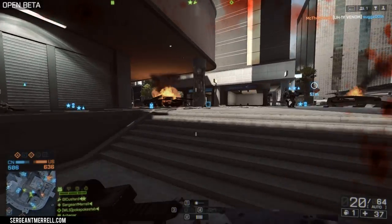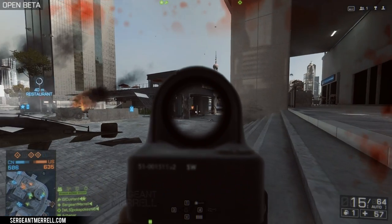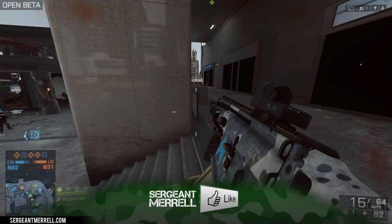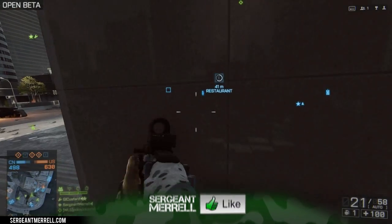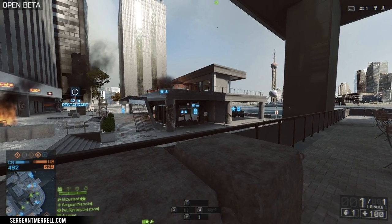In the beta, we only see one version of it — the SCAR-H, which is the big brother to the SCAR-L. The SCAR-H fires that 7.62x51mm NATO round, that battle rifle full-powered cartridge round that we all know and love, and the SCAR-L fires the 5.56 NATO round, which is our more standard assault rifle round.